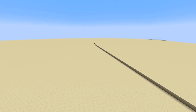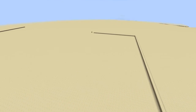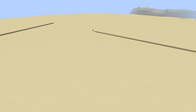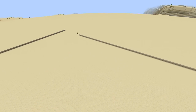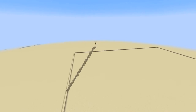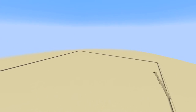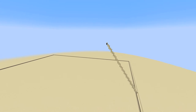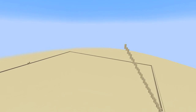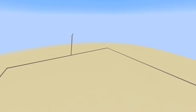I remember way back when I was an undergraduate in university studying archaeology, and when I heard about the Bent Pyramid in my Egyptology class I had one of those 'that's so cool' moments. And here's why. The Bent Pyramid is a critical step that shows the evolution and learning progression of the Egyptian pyramid building model.